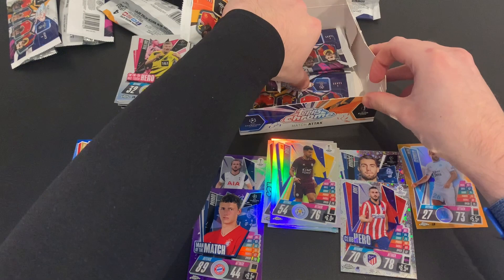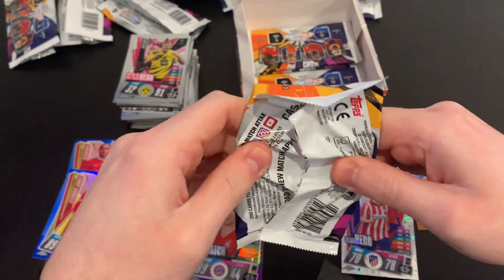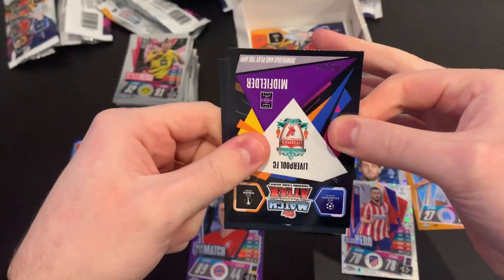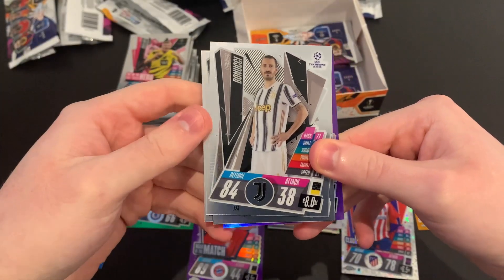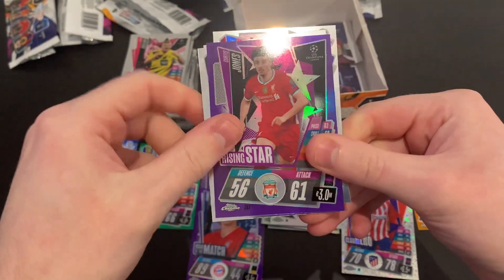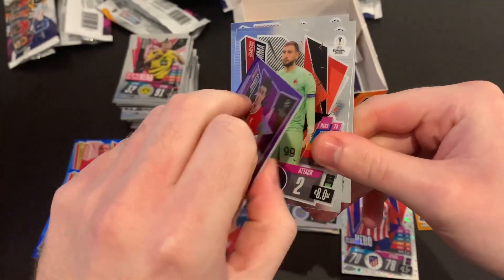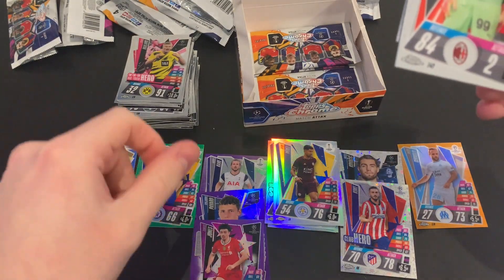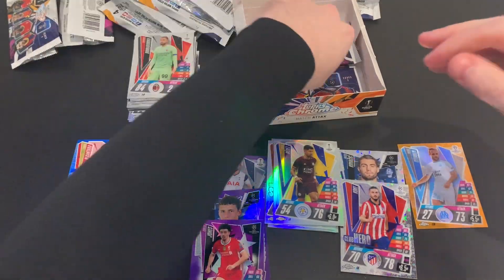Packet fifteen: another Liverpool player numbered of 299. We've got Gianluigi Donnarumma, Leonardo Bonucci, Frenkie de Jong, and Curtis Jones rising star numbered 92 of 299 — a purple. We're hitting loads of Liverpool inserts in this box! Curtis Jones, we'll take that every day of the week.